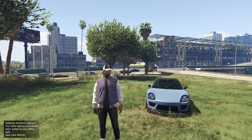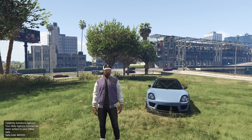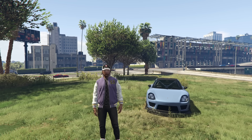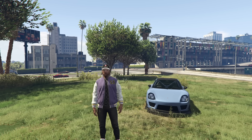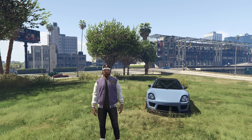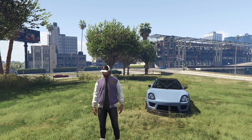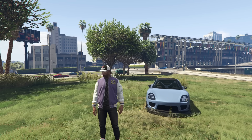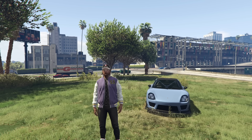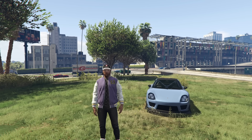However, we do have a free claimable vehicle this week: the Obey 8F Drafter. What you're going to have to do is sign into your Rockstar Games account on the Rockstar Games website and claim the vehicle, and then you will get it in-game. It's not really too hard to do, and it's about a $700,000 car. It's generally a decent little sports car with a good amount of customization, so definitely look into doing that.